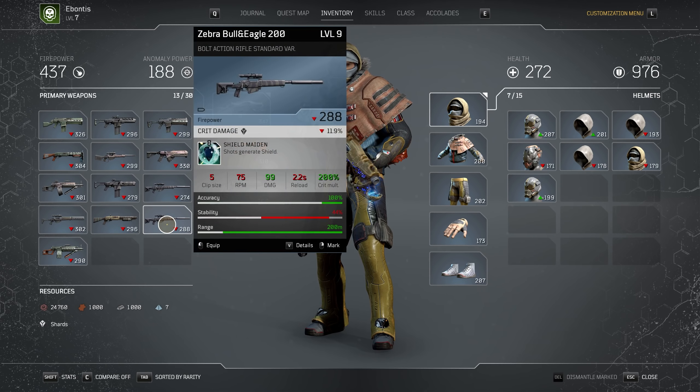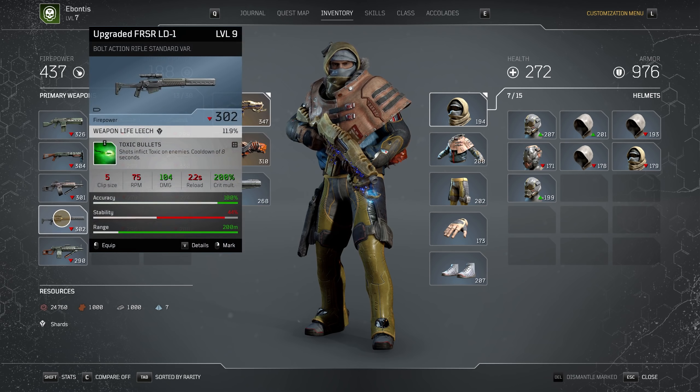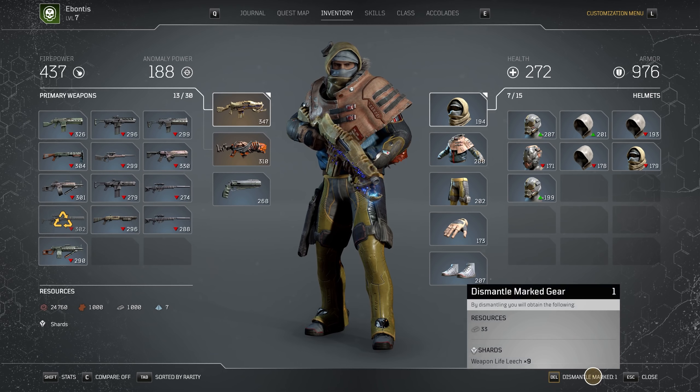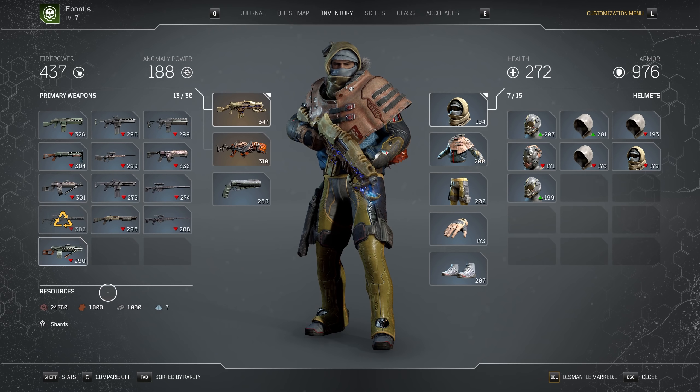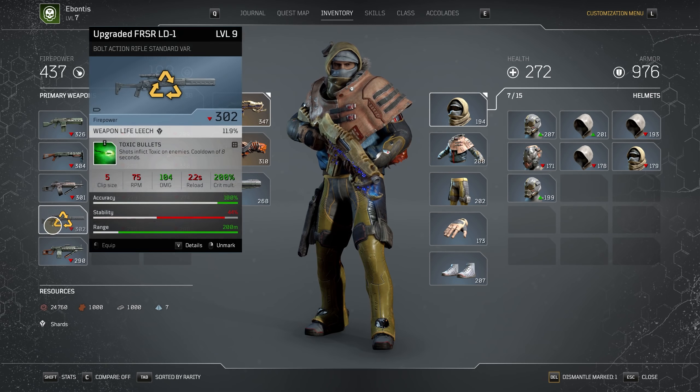Now, you'll notice the Shield Maiden mod does not have anything next to it. But if I come over here to the Toxic Bullets, you'll see this little two-by-two grid where it says 11.9% right below it. What that means is I've already broken down a weapon on this character that has this mod on it. So if I go to break this one down, I'm not going to get the mod again — I've already unlocked it. So at that point, if you're trying to max out resources and you see you've got a blue weapon that you're not going to use anymore and you've already unlocked the mod, there's no reason to dismantle it unless you're just trying to get some iron. If you're kind of maxed on resources but trying to max out scrap, well, sell this to a vendor — it's going to be worth a lot more.